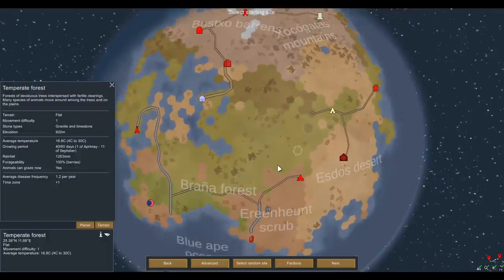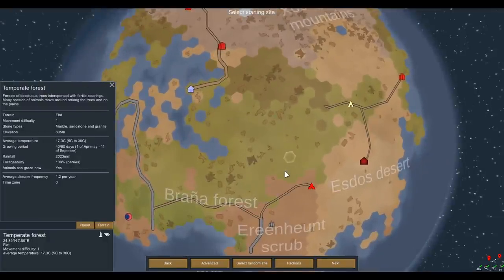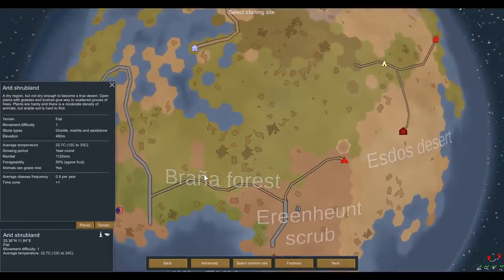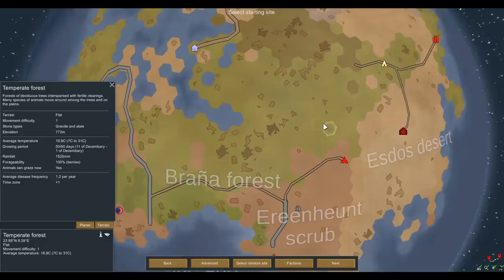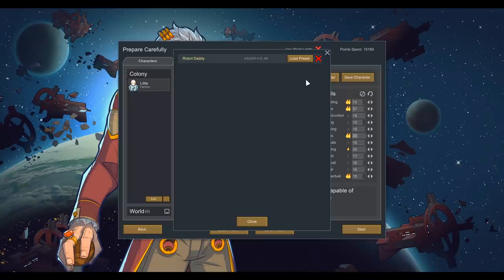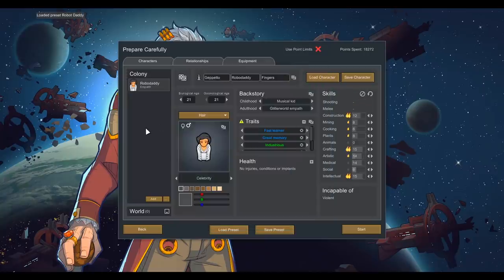So I'm thinking we're playing plains - I want a big, nice open plains for us to have enough room to build our factory on. I don't want to play on mountains, maybe a peninsula. If there's only going to be one person, we don't need to stockpile a mountain of food like we've done in previous series. And of course, I've created our starting character - Robo Daddy. His real name is Geppetto Fingers, but we're going to refer to him as Robo Daddy.